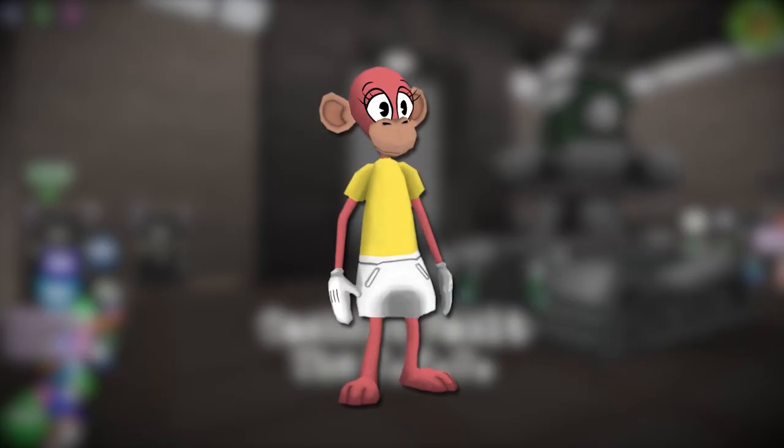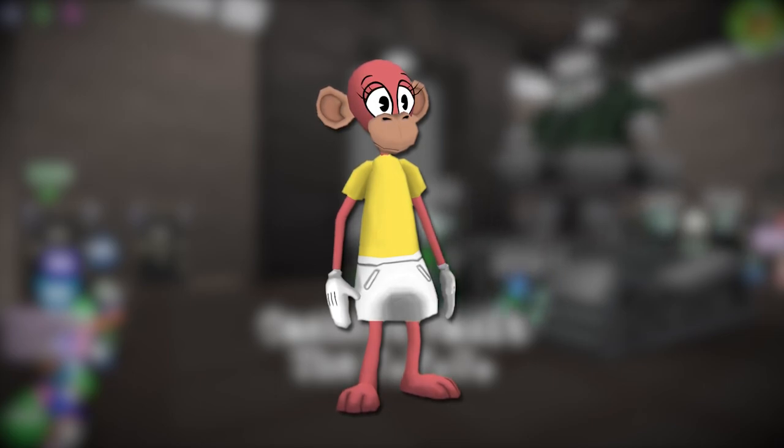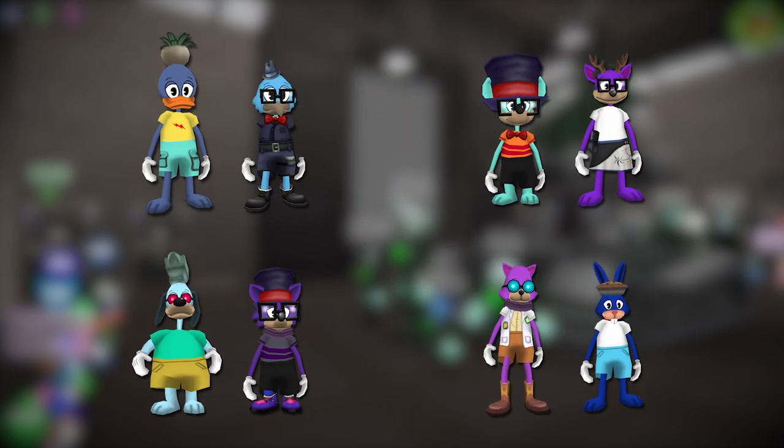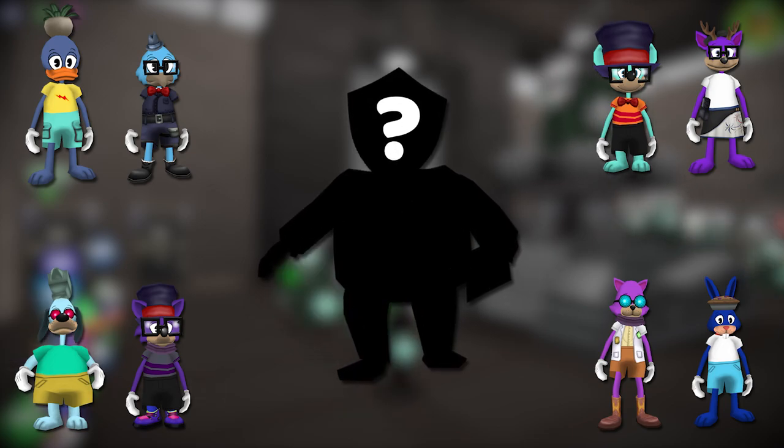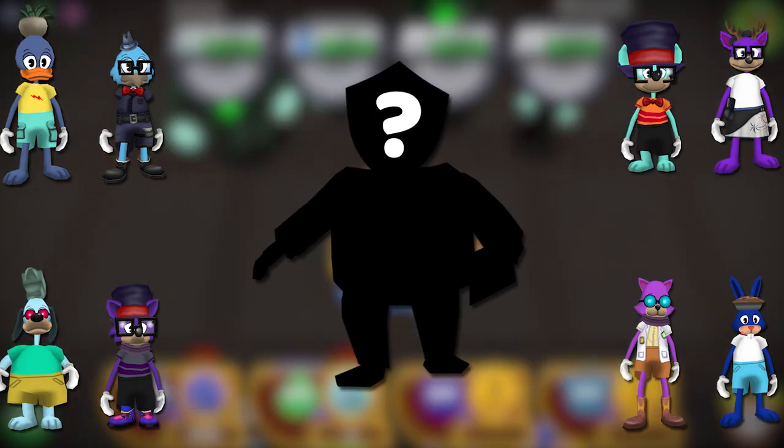Let's start with the first COG round. After a fun new cutscene where Matahari gives you a rundown of the CFO's upgraded defenses, the toons will split into four groups of two, where each group is greeted by a brand new COG type that's going to be the primary highlight of overclocked CFO COG battles.